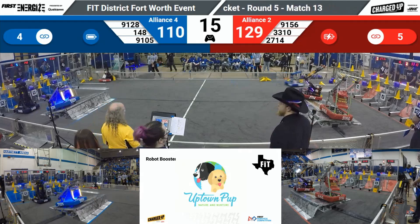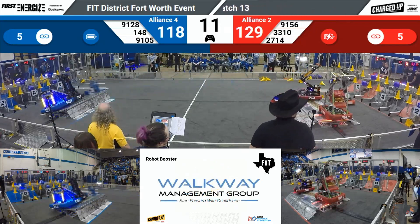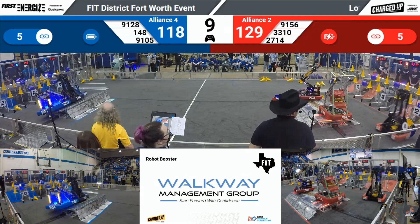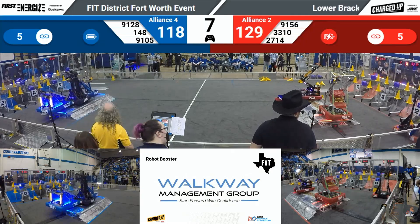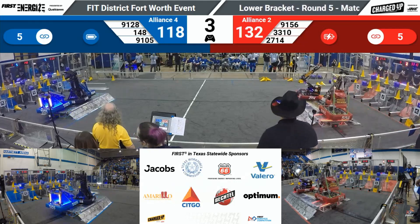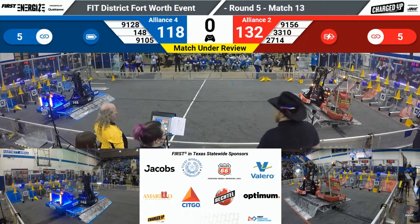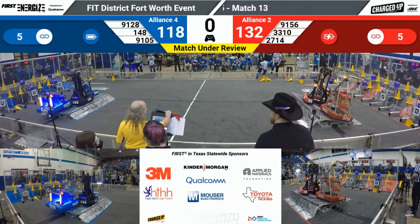Red Alliance still with a slight lead as 148 places another cube in the mid-node. 33-10 shooting over to the far side of the field, looking to place that cone and complete another link for the Red Alliance — and that's a score for 33-10. Jumping onto the platform — can they get the balance with one second left? And that's the match.